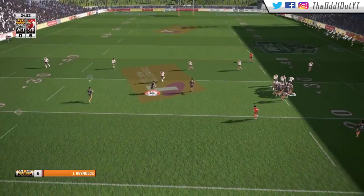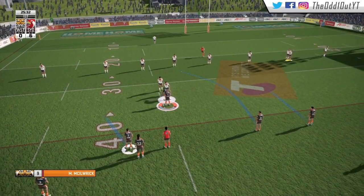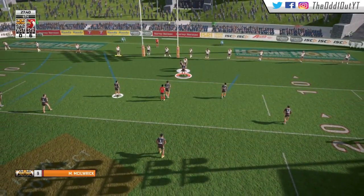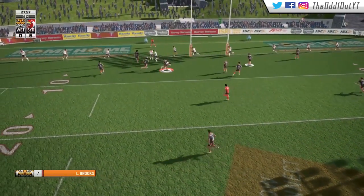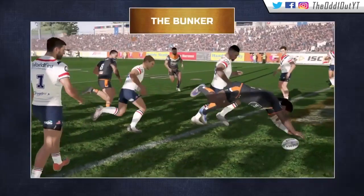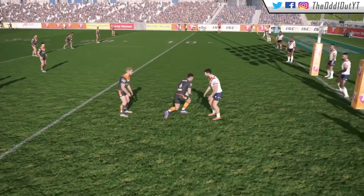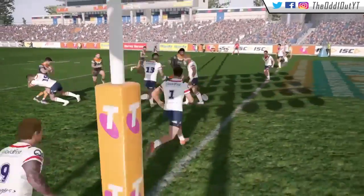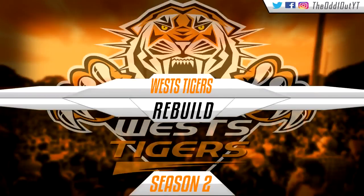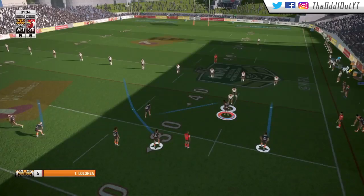We get an attacking scrum. Reynolds gets around one but we get pulled down 35 out from their line. On the first, we go short to Packer, one off the ruck, straight through the gap, and it's going to get wrapped up by Tedesco. We send it to Brooks on the left side, who puts it on the toe for Idris. Idris gets the ball down — it goes up to the bunker to review the grounding. We get the green lights. Looking at the replay, a perfectly weighted kick and he does get the grounding. Beautiful kick and a great finish by Jamal Idris. Lolo Hair converts to tie the game up at 6 apiece, 30 minutes into the game.